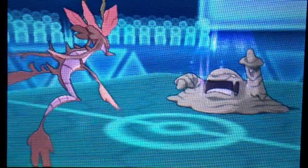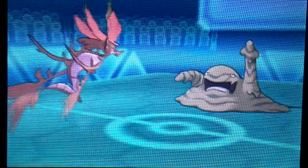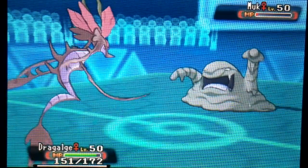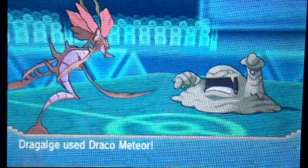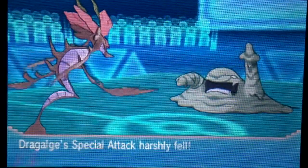I switch out into Dragalge and he shows me Curse — so I get to hit him with a Specs Adaptability-boosted Draco Meteor. If I didn't have Choice Specs, he might have been able to set up on me after one Draco Meteor. But the sheer damage almost one-hit KOs him. If I had Stealth Rocks or Spikes up, it would have one-KO'd him. I'm able to polish Muk off very nicely with almost no damage to Dragalge.